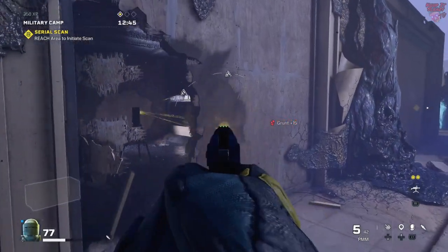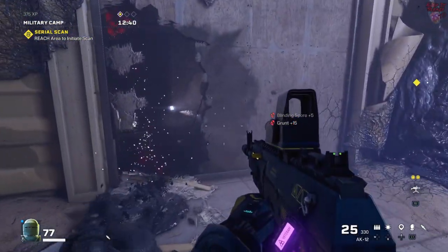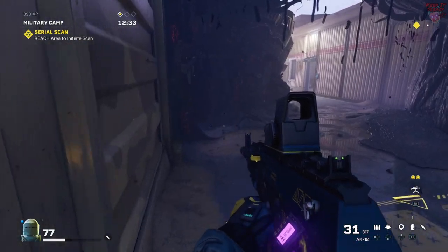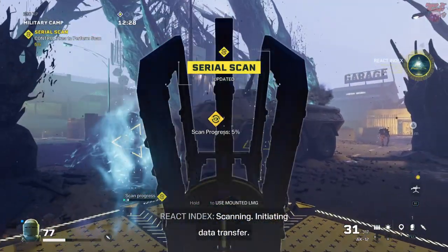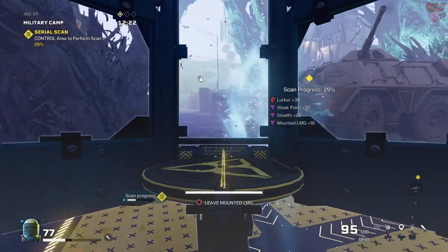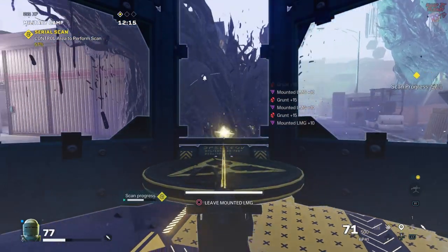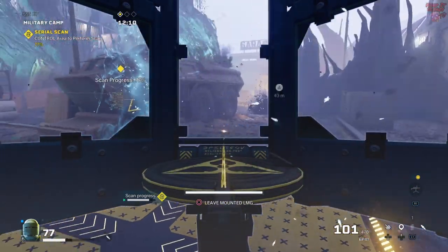The goal of Serial Scan is similar to Sabotage, but instead of defending static Arcspines, you'll need to defend three separate locations one at a time. Once the team finds and activates the catalyst emitter, a large yellow square will appear nearby — step into it and the scanning begins. Defend each point until the counter reaches 100, then move on to the next. The counter speeds up the more people are in the square, so make sure your team sticks together when they can.